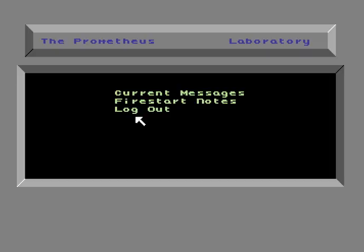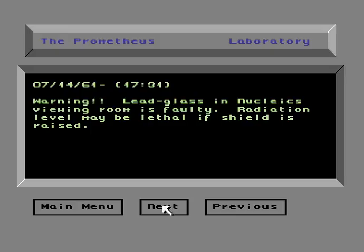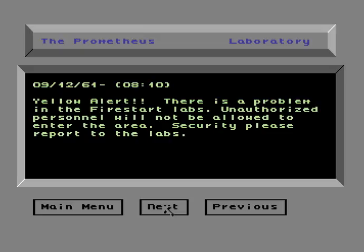We're here at the Promotius Laboratory computer, getting the current messages. 'Maintenance test of the cryogenic hibernation systems completed — all systems operational.' Warning: 'Lead glass in the nucleus viewing room is faulty. Radiation level may be lethal if the shield is draped.' Not only do these messages give warnings on how to avoid your own death, but this is also a hint on how to kill the white mutant monster later in the game. Yellow alert: 'There's a problem in the Firestart Labs — personnel will not be allowed to enter the area. Security, please report to the labs.'